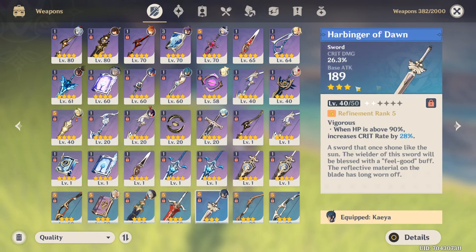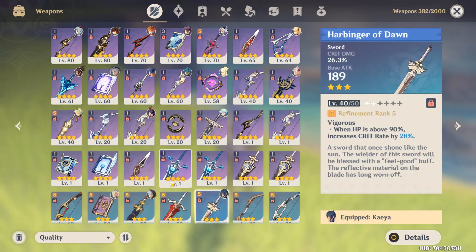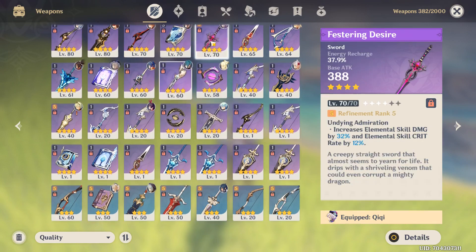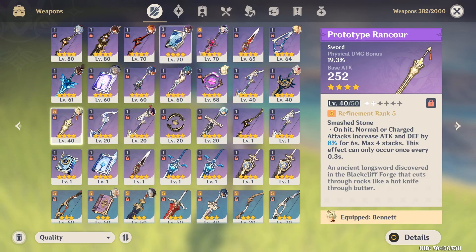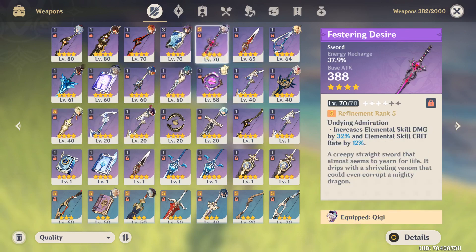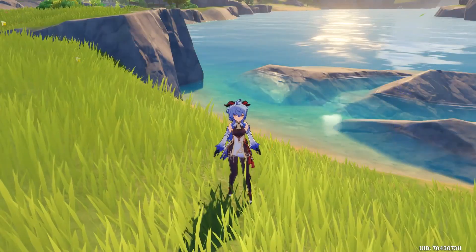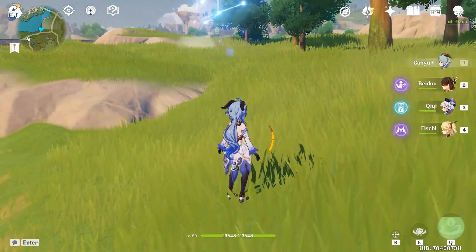Harbinger of Dawn is okay — if you don't have a Prototype Rancor, you can use it, and you'll get one guaranteed from the gacha. Energy Recharge swords aren't the best for her because whilst her burst does a lot of damage, she's generally used as a main DPS. However, if you really want to use her as a sub-DPS or support, you can use an Energy Recharge sword, but something like attack percent would be a lot better.